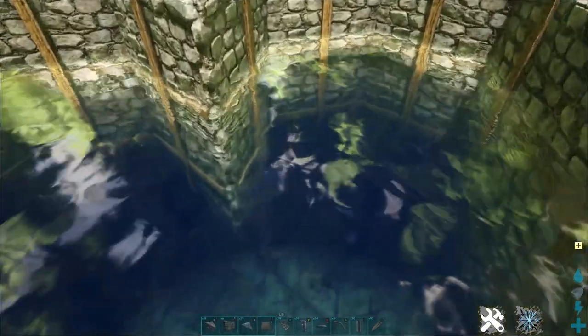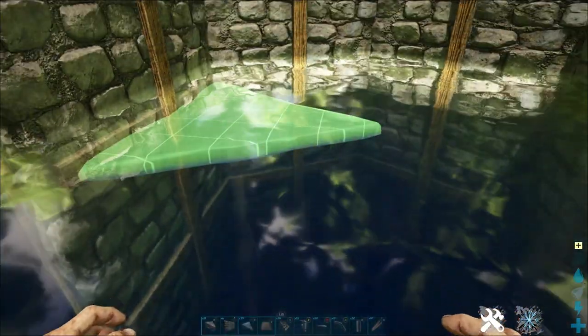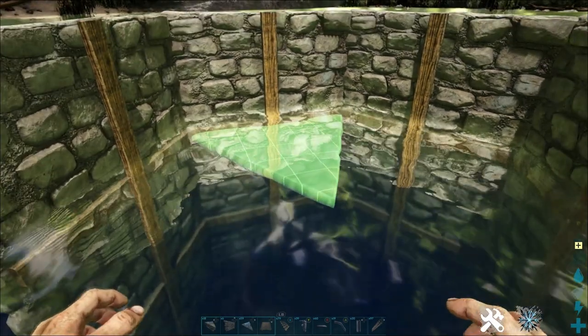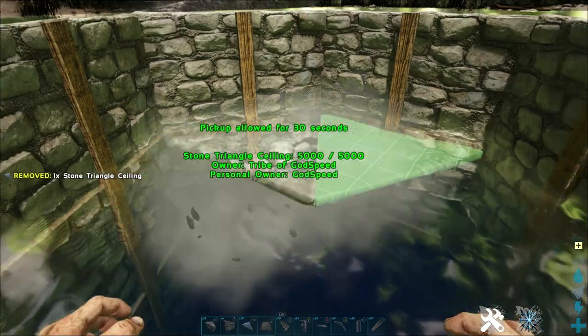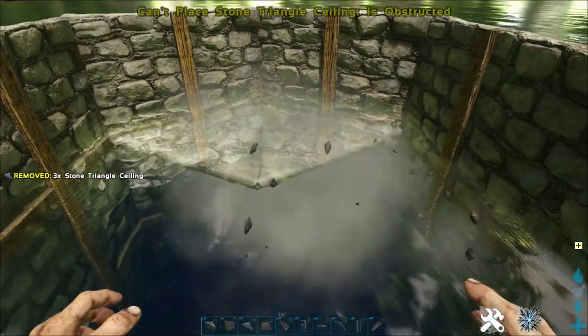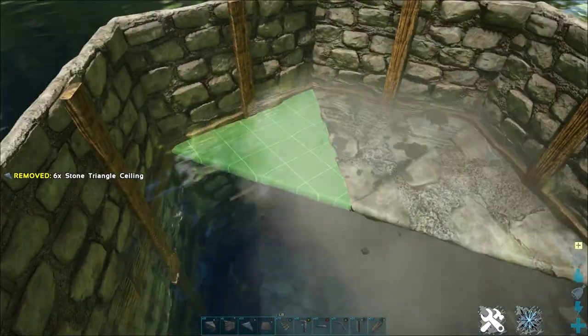Now we have that love heart shape. I'm going to take our triangular stone ceilings and make some little seating areas in these back curved area parts. Go ahead and place four triangular ceilings down in this pattern, and again four over here.